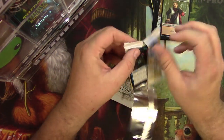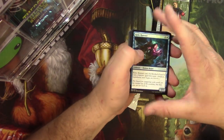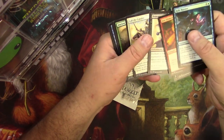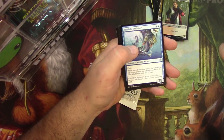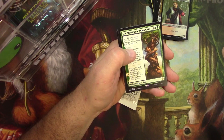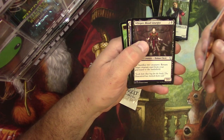Dominaria up. Commons out of the way. Fight with Fire, Merfolk Trickster. The Mending of Dominaria is the Rare Saga. And a Whisper Blood Liturgist.